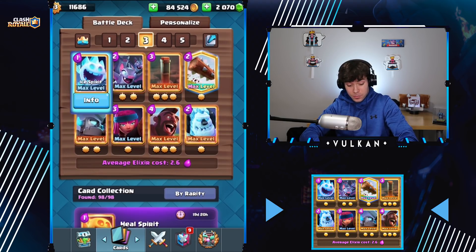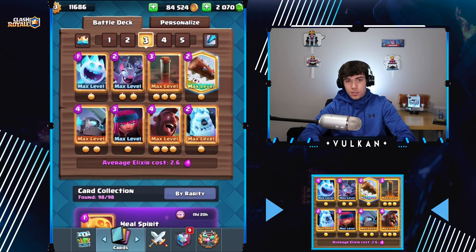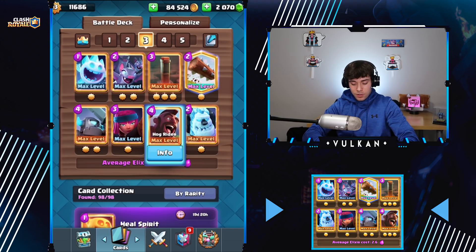It's very strong. I tried out the Heal Spirit in place of the Ice Spirit. Ice Spirit, from my experience and also according to RoyaleAPI, has a higher win rate, so it is better. The main difference you're going to see between this hog deck and other hog decks is you're not really playing Hog Rider as your first play unless you don't really have anything else in your starting hand. It's a deck where you're trying to avoid King Tower activation at the start of the game.